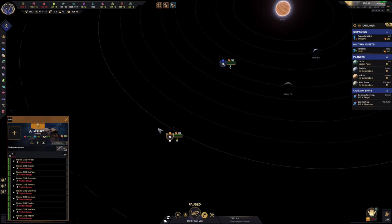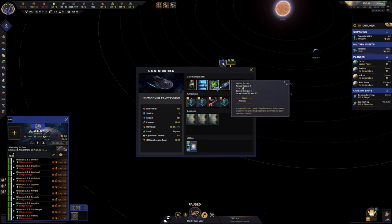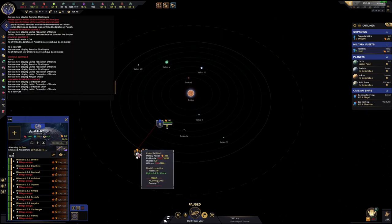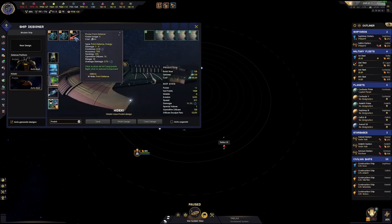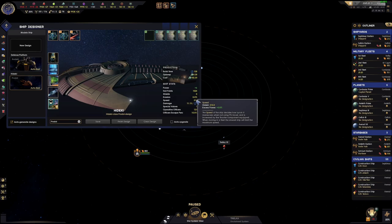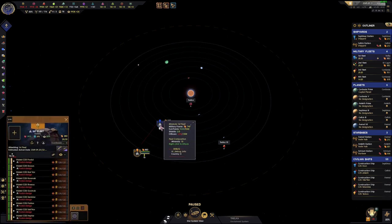The Cardassians have two plasma chargers and point defense — they don't have as many weapon slots as the Federation, but they have more hull points, a higher hit chance, cheaper ships, faster speed which translates into higher evasion, and that 20% attack bonus.